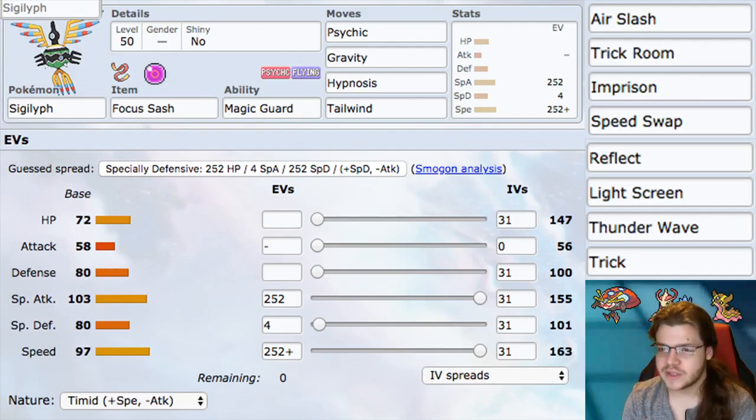Gravity Hypnosis makes sense. Tailwind gives us some speed — giving our whole team some speed. This Pokemon is actually very naturally fast, hitting 163 with investment, which is really fast. We outspeed a lot of things, as you'll see in our upcoming speed tiers. Tailwind makes our whole team just faster — I just like Tailwind, it's a good move.